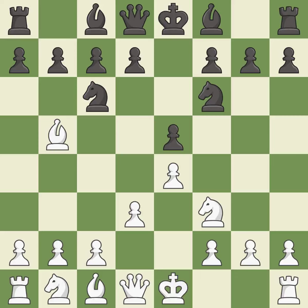d3 protects the e4 pawn and allows the dark-squared bishop to develop. Bc5 develops the bishop, attacks the f2 pawn, and prepares castling.